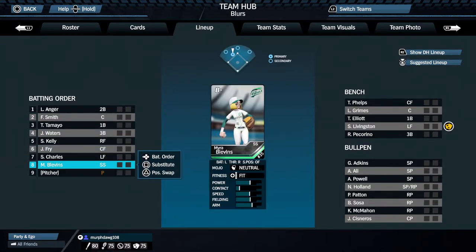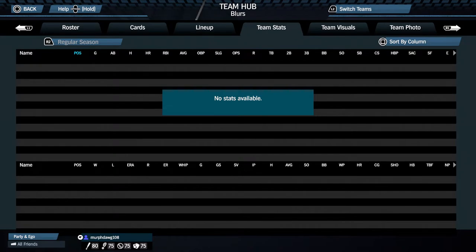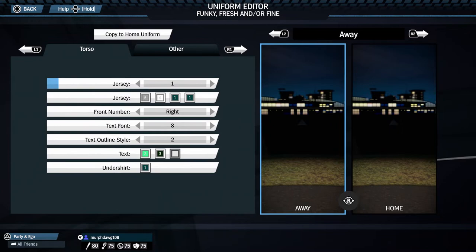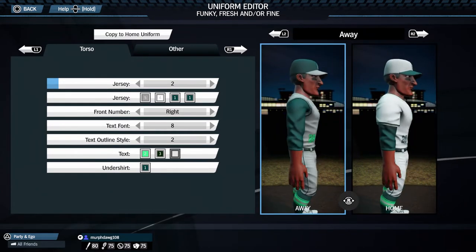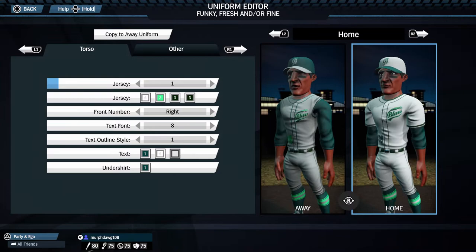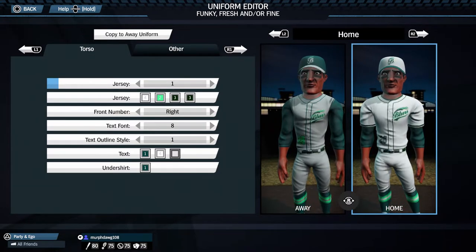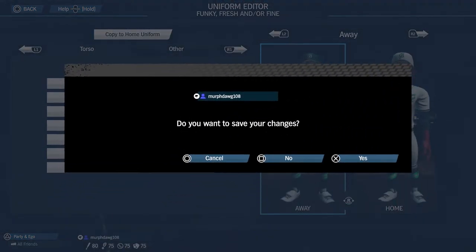There's the lineup page where you can do your substitutions, player swaps, or batting order swaps. Team stats are here — obviously nothing yet. If you want to look at our team, this is our look. The highlighted away uniforms look very nice and so do the home ones. I just like the mint, green, and forest green colors for some reason — it sparked my interest and I like the look of the team.